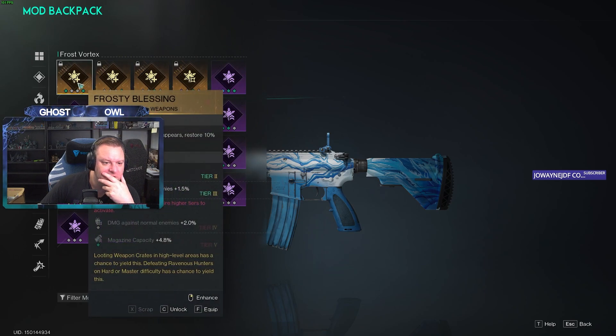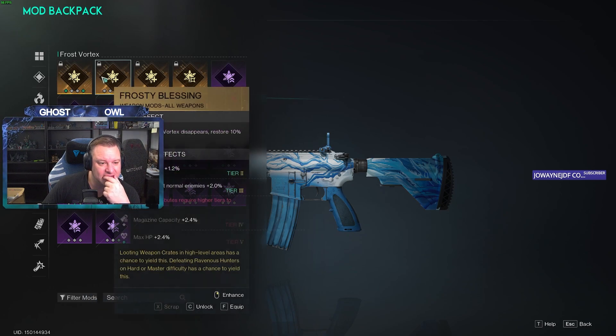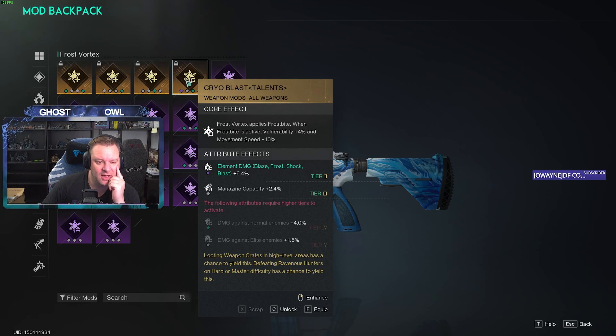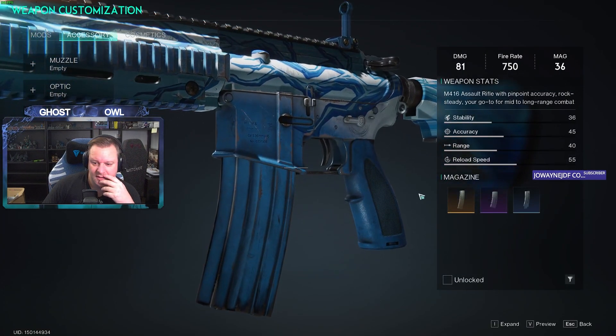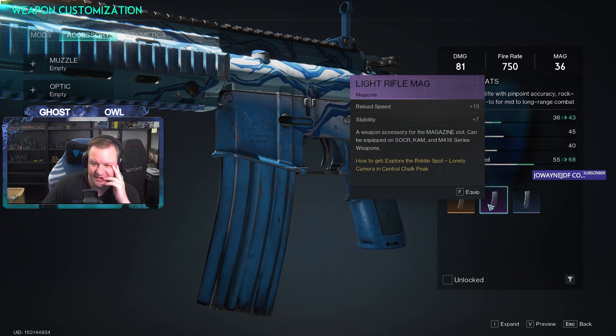Frost — frosty blessing: when frost vortex disappears, restore 10% HP. Or cryo blast: frost vortex applies frostbite; when frostbite is active, vulnerability plus 4% and movement speed minus 10%, with elemental damage — blaze, frost, shock and blast — at 6.4% plus mag capacity. Yes please. Accessory — magazine capacity and reload speed, reload speed and stability. Yes.